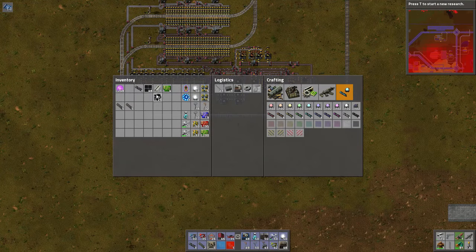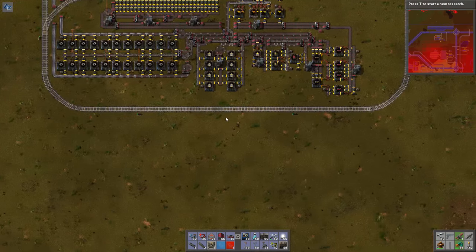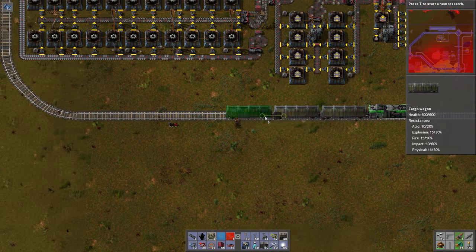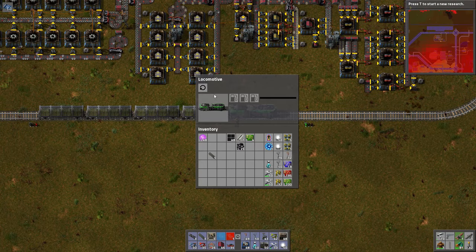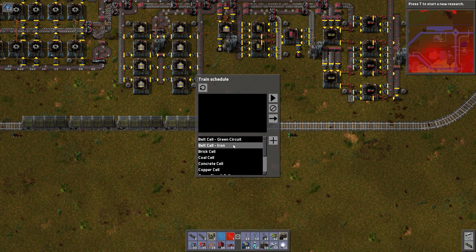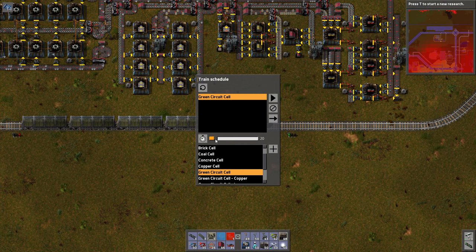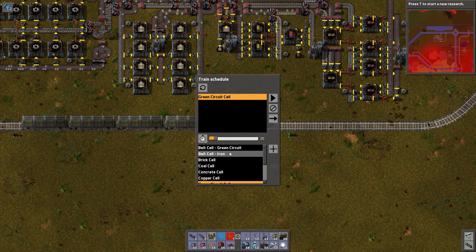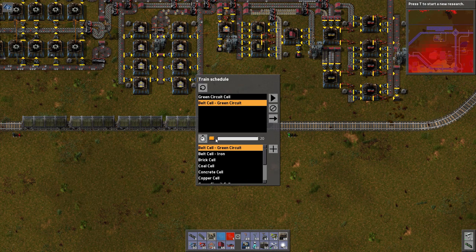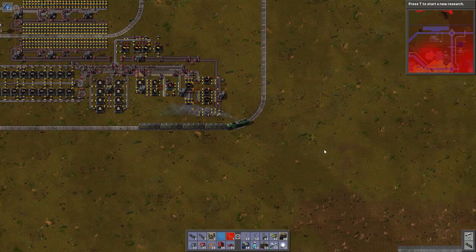Now that we've done that, let's set up the circuit car — and that is going to be green. Okay, give it fuel. This is the last train to set up for now. You need to go to the green circuit cell to pick up — let's give you 20 seconds there — and then come back to the belt cell green circuit drop-off where 15 seconds to offload is enough. And go! Once we get back we'll be able to make the rest of the stuff.